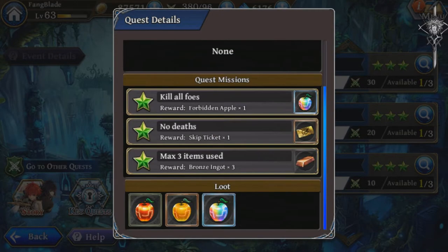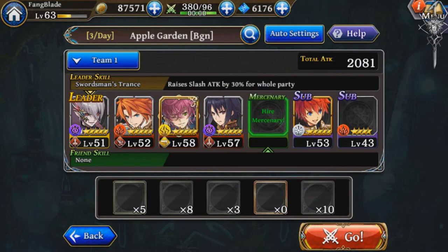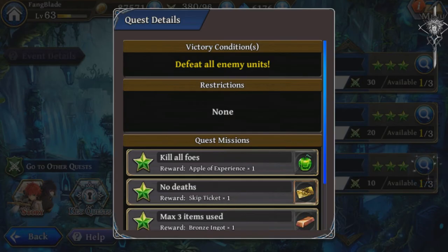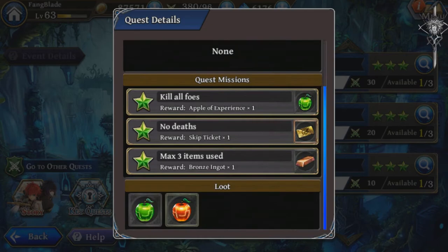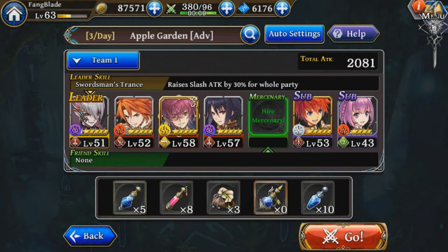So if you look at these difficulties on advance, we have the rainbow apple, forbidden apple — that's the difficulty we want to do. We want to stay away from the other difficulties because other difficulties do not give forbidden apples or rainbow apples. They do not give that, so always do advance.